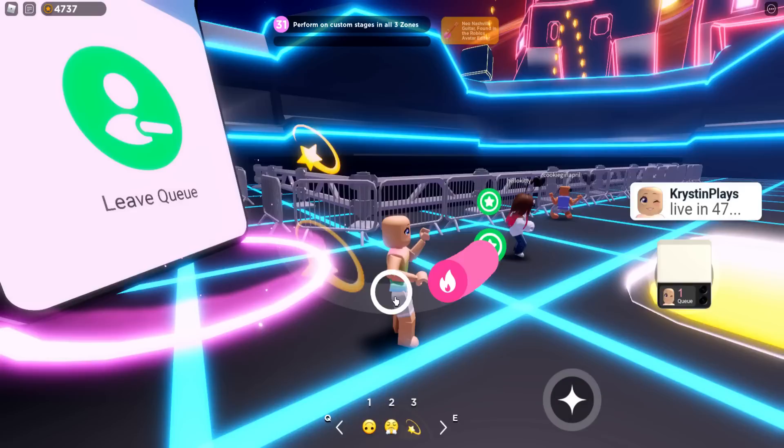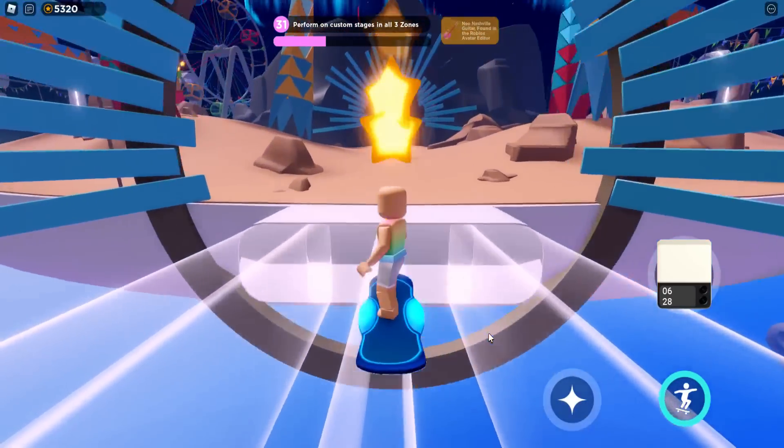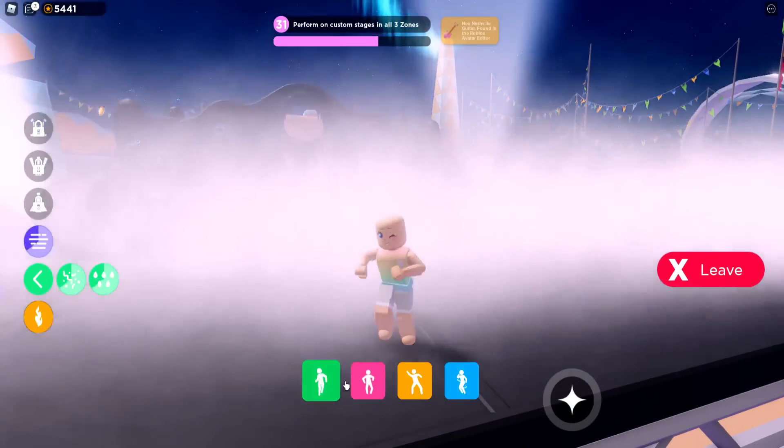What we're going to need to do is perform on each of the three stages. Here we are performing on the first stage — you will see the counter goes up. Now we're heading over to the second stage to perform, so let's join that queue. It performed, and it goes up.